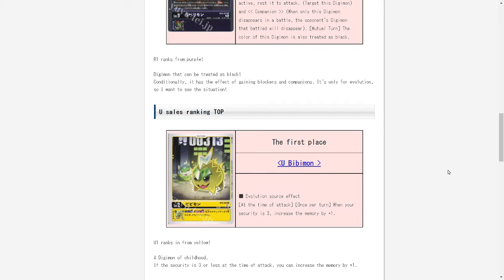Next, onto the best-selling uncommon during this time period, we have Bibimon. Bibimon is a Digitama with the nice inheritable ability of, when attacking once per turn, when your security is exactly at three, you get to increase your memory by one. This is a pretty interesting Digitama to play around with because it specifically needs your security to be at three, but Yellow really just wants to be at three security exactly all the time anyway, so it's not that big a downside. Yellow has some easy ways of consistently staying at three, so Bibimon's ability could be triggered at many different stages in the game.